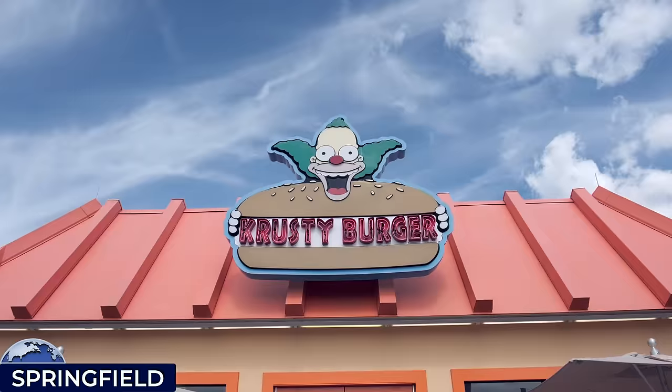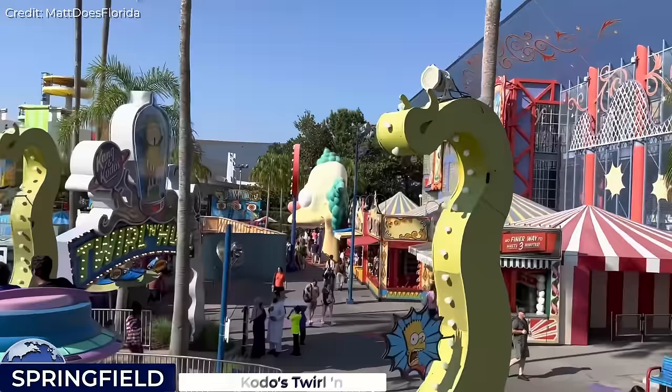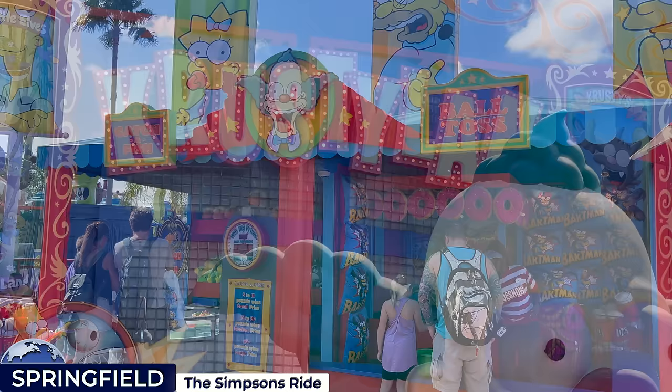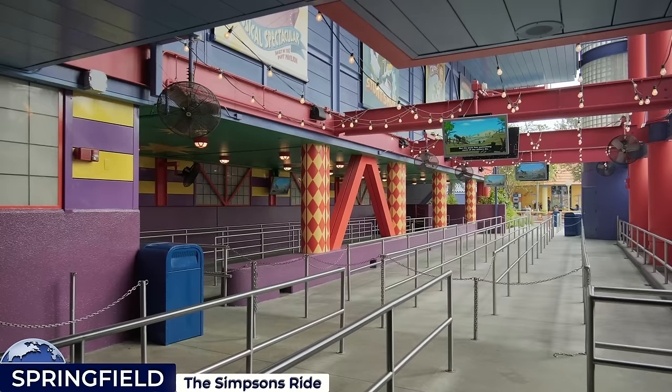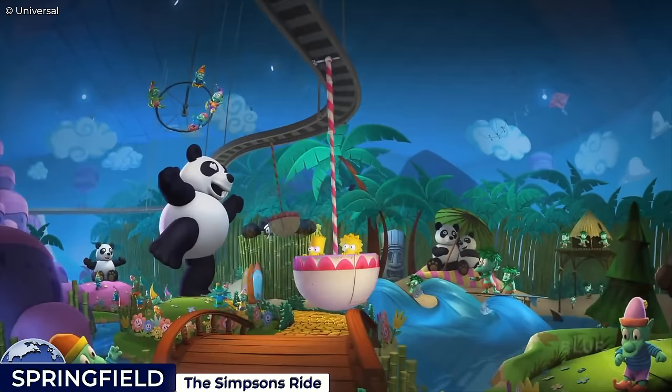We'll start with the Kang and Kodos Twirl and Hurl aerial carousel ride, where riders can control their spaceship-shaped vehicles for a simulated alien attack on guests down below. The main attraction of Springfield is the Simpsons Ride 3D motion simulator, which took over from the former Back to the Future ride. Nowadays you'll find Simpsons-themed carnival festivities surrounding the giant Krusty the Clown head entrance. You're invited inside for a trip to the Krustyland theme park, where riders are seated in a vehicle that emulates a roller coaster and taken on a wild ride through Krustyland and Springfield, filled with gags and familiar faces with Sideshow Bob in hot pursuit.